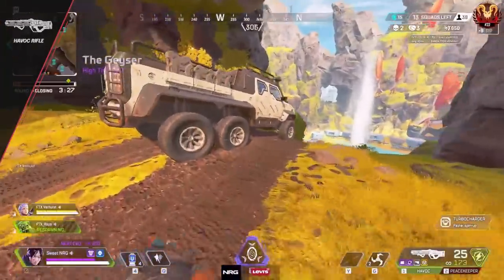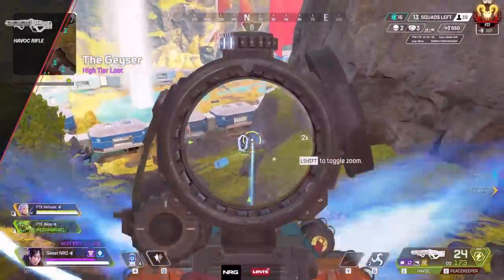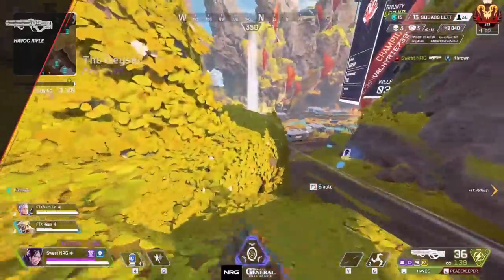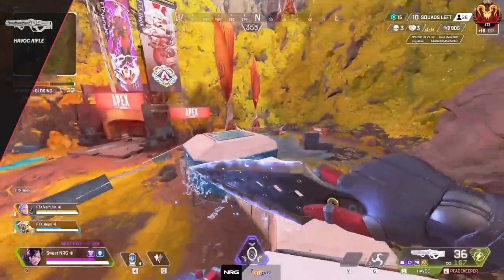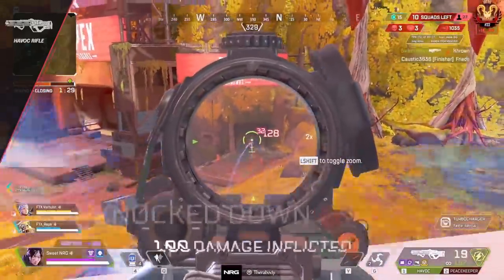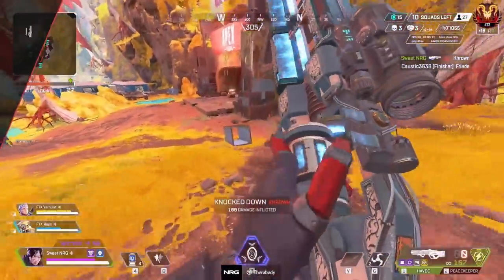Now let's move into assault rifles. To kick it off we have the Havoc. The Havoc has a very annoying charge-up time without the turbocharger. So if you're in a fight and you know an enemy is around a corner or behind a wall, start charging up the gun before you peek. This will allow you to be shooting as soon as you round the corner and not be caught out.